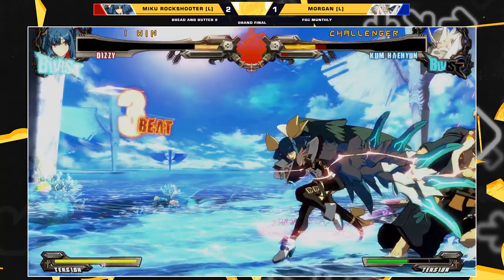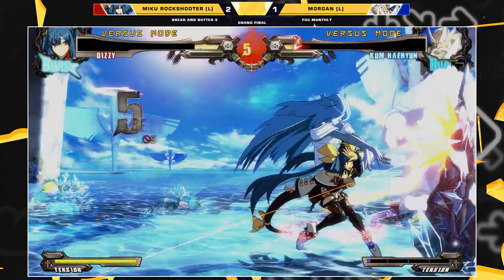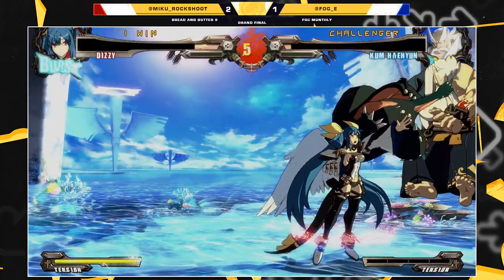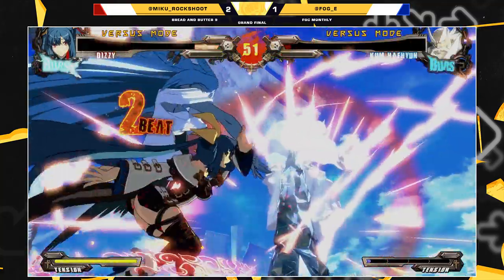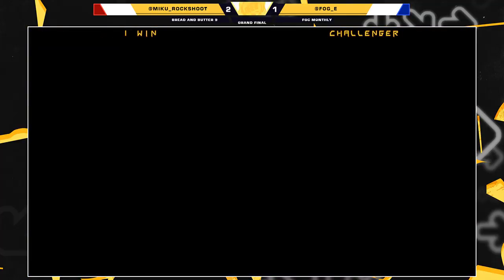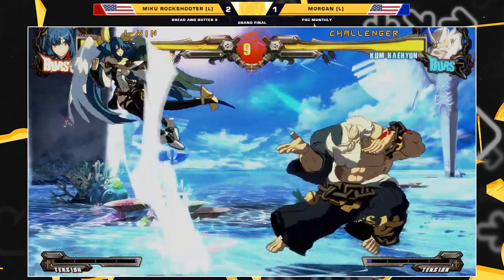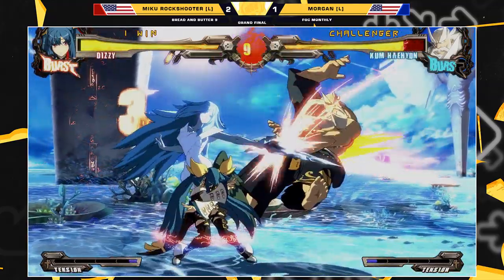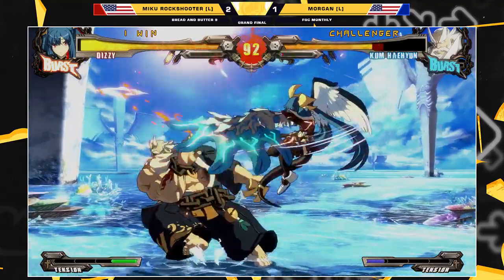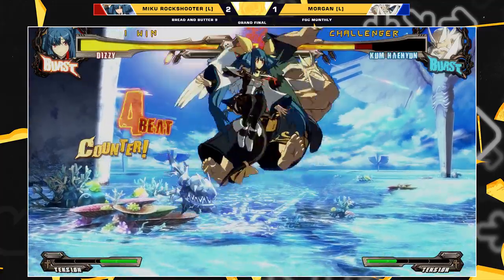Morgan's got a guess here — she gets opened up low. Dead angle, Dfish. Dfish is not the homie. I was hoping to see some messed-up YRC mix-up, something stupid with 75 meter, but nothing happened. Morgan IAD-ing to get an anti-air — that's a really strong option for Dizzy in neutral when people are trying to approach you. Just IAD back and hit the bubble. It's really strong — it's a big hitbox.